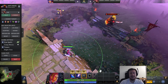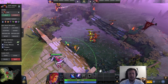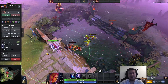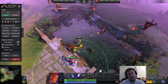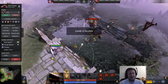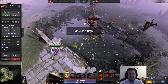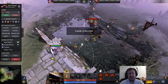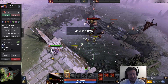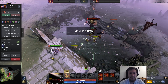The creep aggro mechanic has a cooldown of 3 seconds. So if we use aggro on the creeps and then immediately try again, the creeps will not aggro again — it takes 3 seconds for them to reset. This also means that if we use aggro while outside the aggro range, the creeps won't aggro us and the 3-second cooldown still triggers, so all creeps on the map will not aggro us for those 3 seconds.